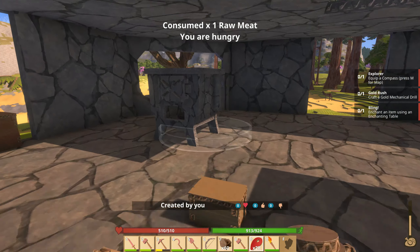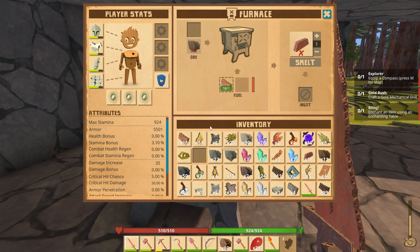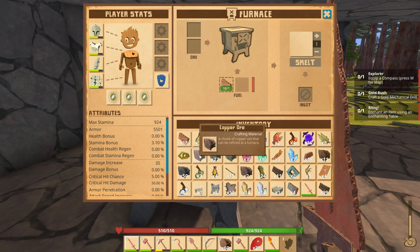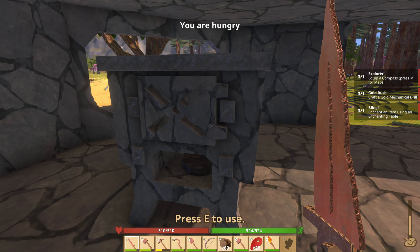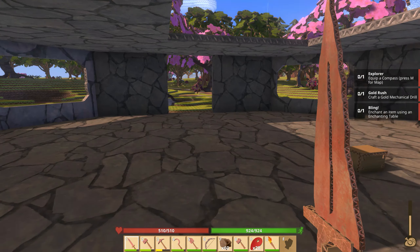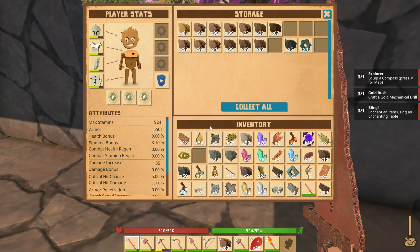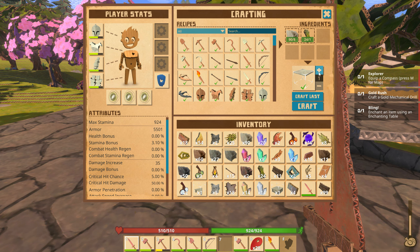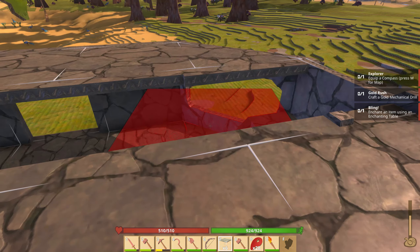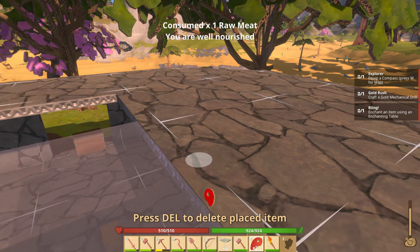I can't delete this furnace — it says it's not empty but it is. There's nothing in it. Now I can delete it — great, even more space. Is that enough ceilings? I got chatting and probably forgot to make enough. I need to leave one open to get up here — the rest can all be filled in. Nice, perfect!